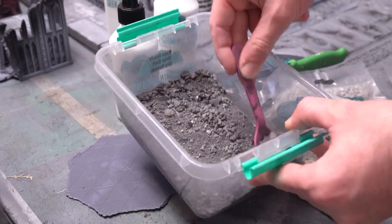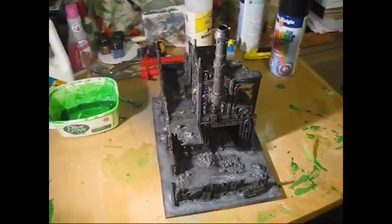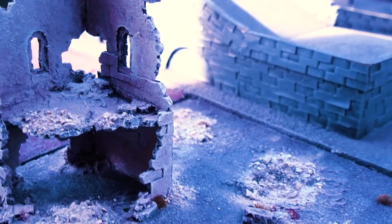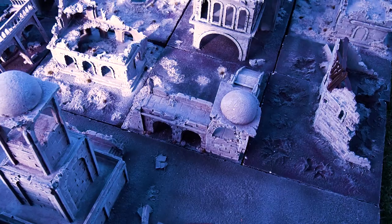Rubble and ground covers should always go down after you have painted a model. For many years, scenery guides in the wargaming space would advocate for gluing down sand and bark and other garbage, giving it a big old prime, and then slapping on some paint — and surprise, it looks like unrealistic hot trash.